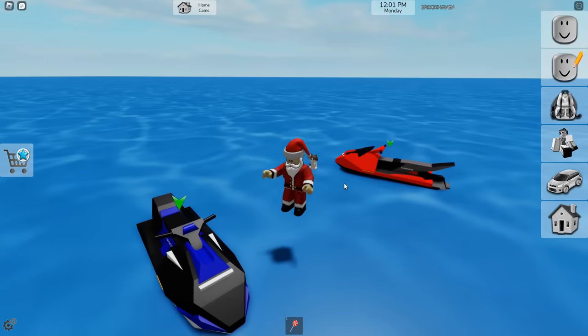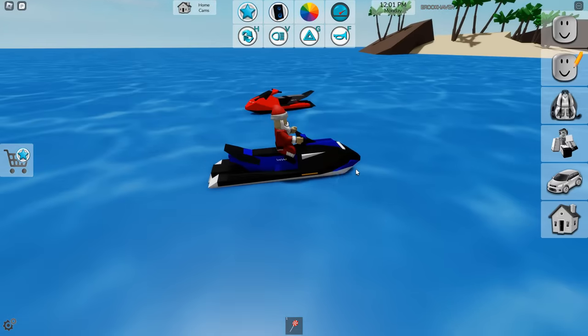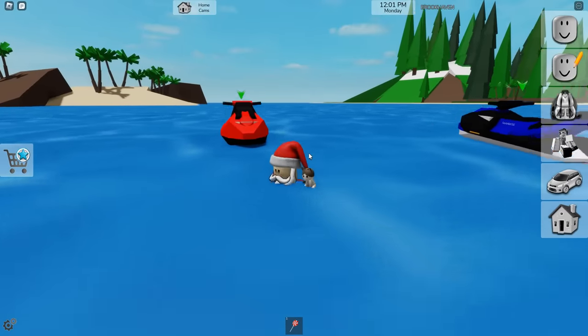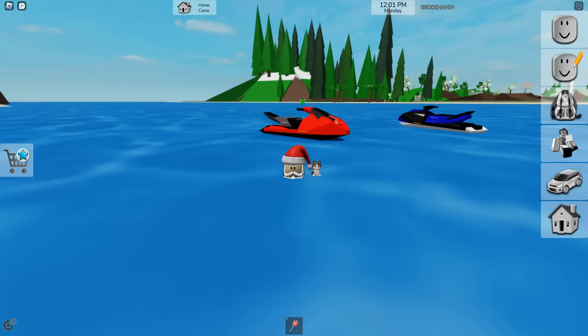The next one is a blue jet ski with a slightly different design. You can do some really cool stuff with jet ski racing and everything in between. This also leads me to believe there's going to be a new theme pack update coming soon. If you click the paint bucket, there are tons of new themes. I truly believe we're going to get a new ocean theme pack or something arriving soon — that's definitely something to look forward to.